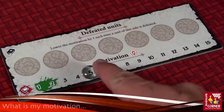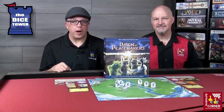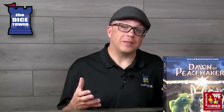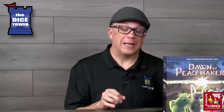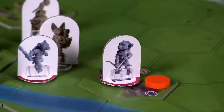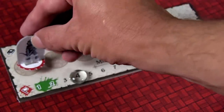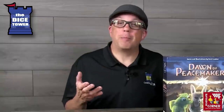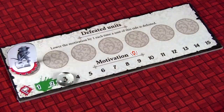These warring armies, the Ocelots and the Macaws, have motivation tracks. These motivation tracks are what you will try to manipulate in order to cause the armies to withdraw and hopefully not surrender. One of the ways to get motivation to drop on either side is to strategically have troops fall in battle. Damage markers get placed next to these troops on the battlefield until they die, which then they are moved to the defeated units track.